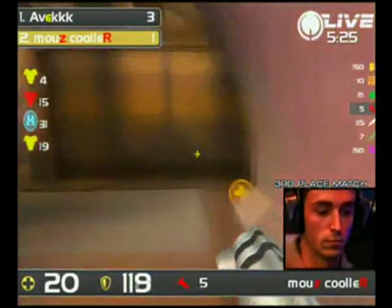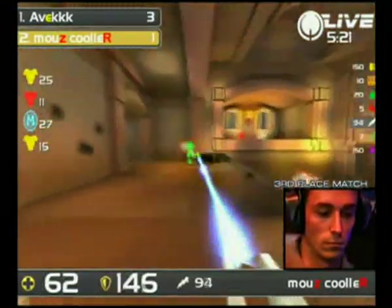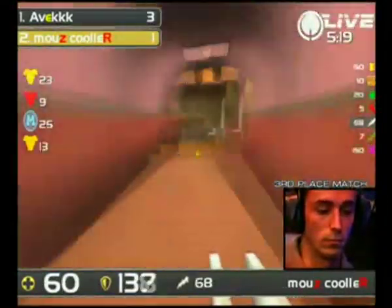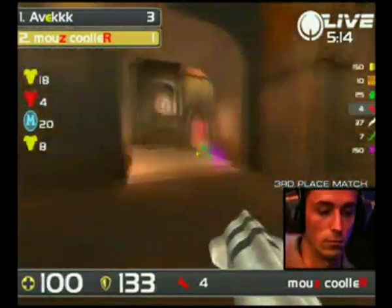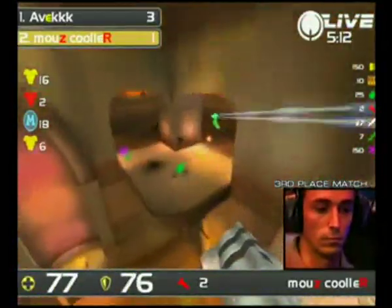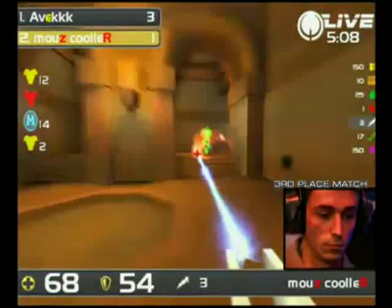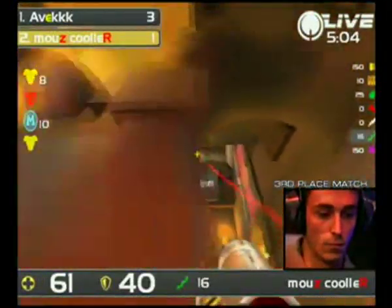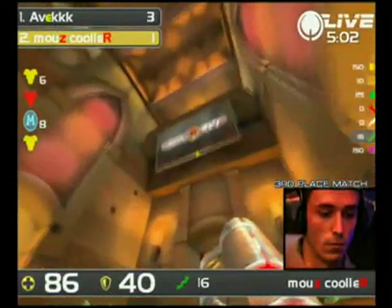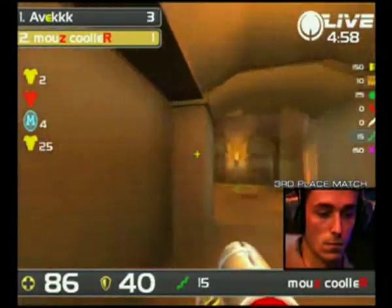Kula faking the rocket jump out, and finally that 50 HP is there for him, but here comes Avaq, LG blazing. Kula will try and return, and actually Avaq switched out to rockets, and I think Kula was kind of ready for that one. Kula's managed to get himself over onto that red armor platform, but drops down just before it spawns. Avaq will drop in with the rocket launcher, but he's not hardly hit anything there, and that's bad news for Avaq. And that guy only sitting on 100 HP now, and Kula's just gonna play this, and nice rail.